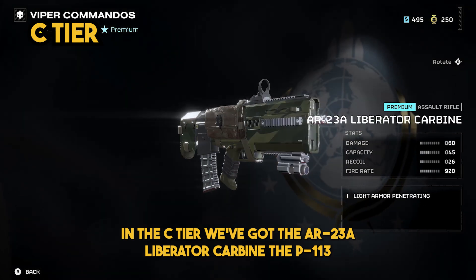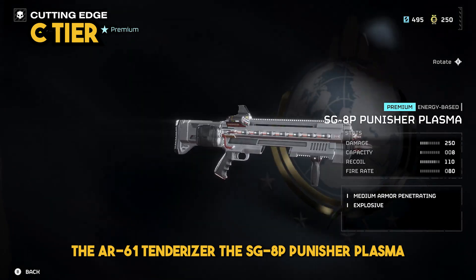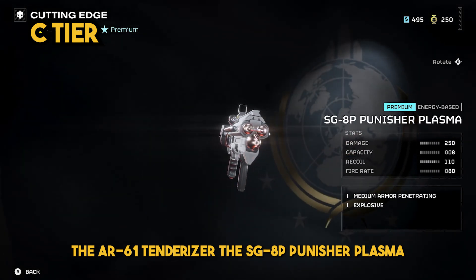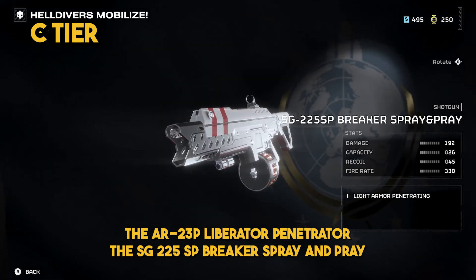In the C tier, we've got the AR-23A Liberator Carbine, the P-113 Verdict, the AR-61 Tenderizer, the SG-8P Punisher Plasma, the AR-23P Liberator Penetrator, and the SG-225SP Breaker Spray and Prey.